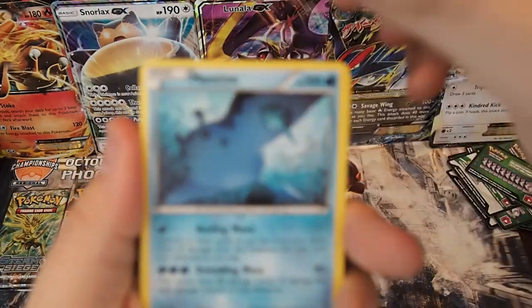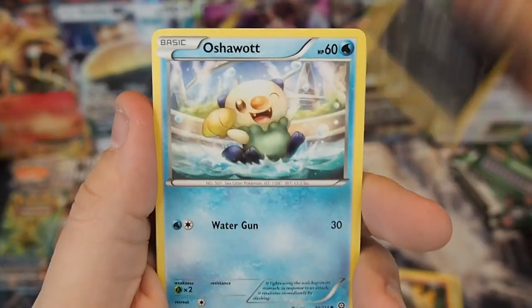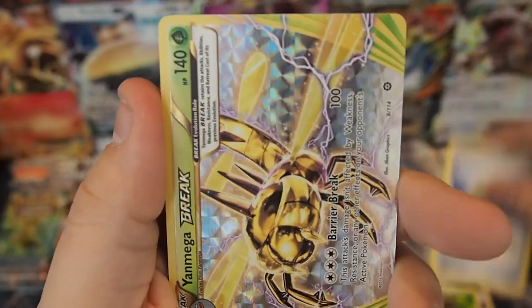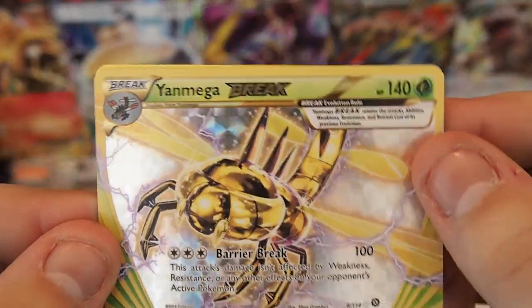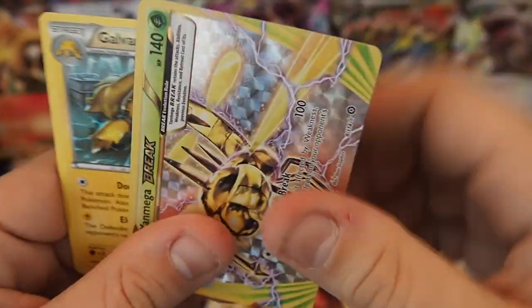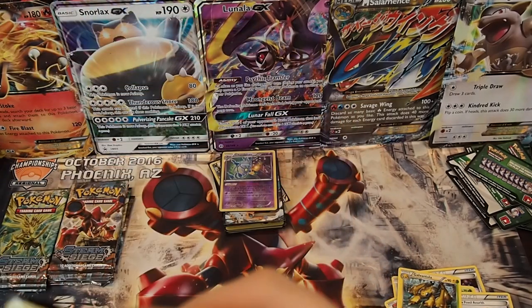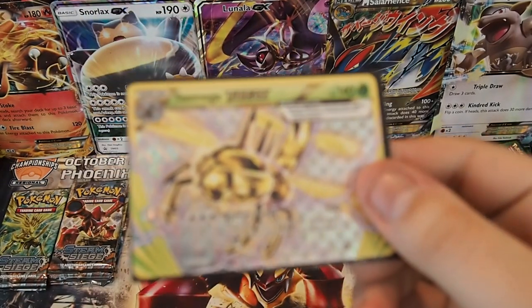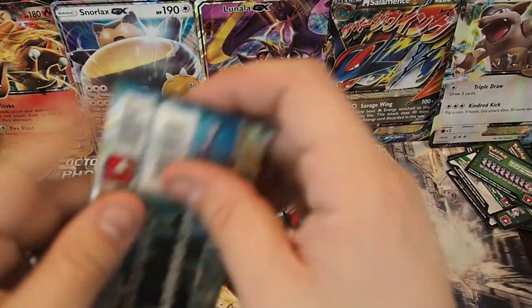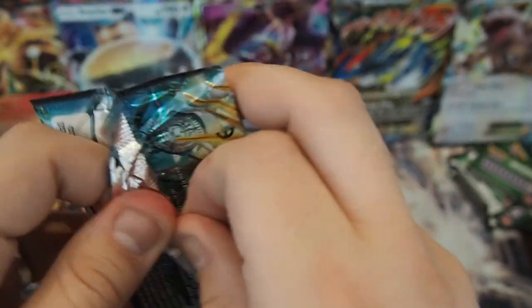Pack twenty-eight: Mantine, Clink, Ponyta, Pawniard, Oshawott, Gardevoir Spirit Link, Nuzleaf, Claw Fossil Anerith, and an Aegislash Mega Break — was not expecting that one, came right out of nowhere — and a Galvantula regular rare. The Mega Break is a very, very cool looking card. Tried building it, didn't really like it — people at my locals can attest to that. I actually despise the deck, though I like it on paper.